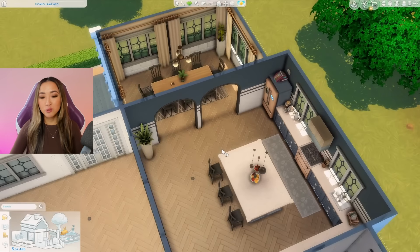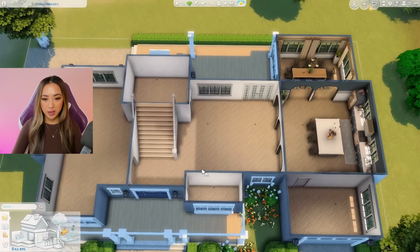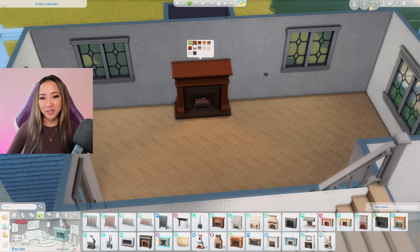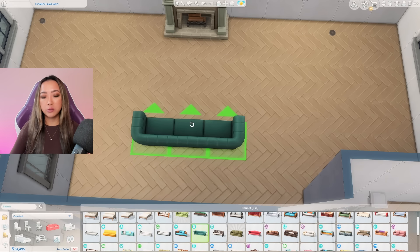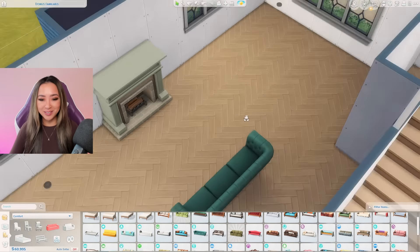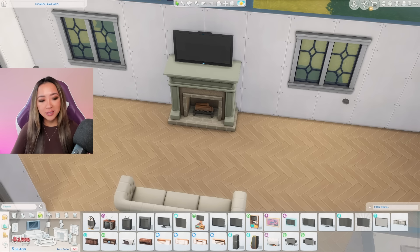I still have hope this is going to turn out okay. Let's now work on the living room — let's start off with a fireplace from the Get Together pack. I feel it would be wise for me to set a budget before I finish the room, so let's say at 55,000 simoleons that's where I'm cutting things off. And once again here comes the TV to completely blow the budget — a nice 2,500 simoleon TV.